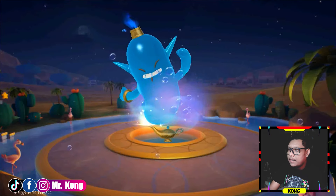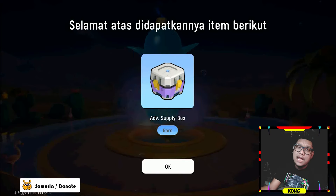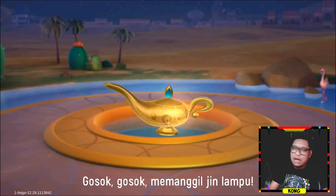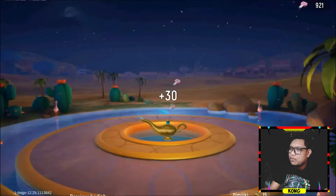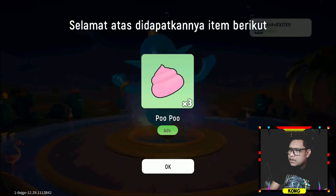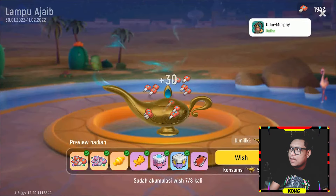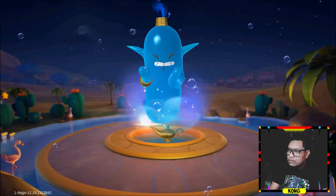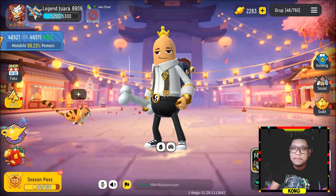Saya ingin memiliki couple. Dapet mawar emas. Saya ingin terlihat lebih baik. Kalau kalian ingin terlihat lebih baik, kalian harus berusaha menjadi lebih baik juga guys. Jangan kelakuan kamu minus tapi pengen dilihat lebih baik, gak bisa loh. Mantap, 30. Saya ingin memiliki supply box case. 30 guys, mantap. Udah 1942 nih. Saya mau background. Jelek ya, kurang ya, tapi gak apa-apa guys, namanya juga gratis ya. Kita harus berterima kasih kepada server global guys.